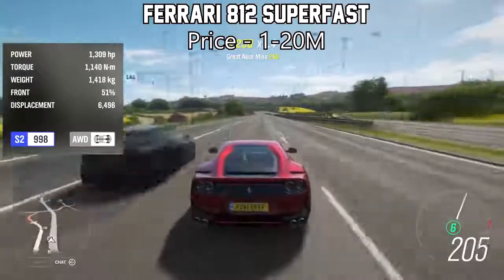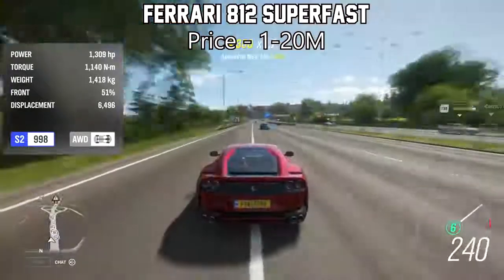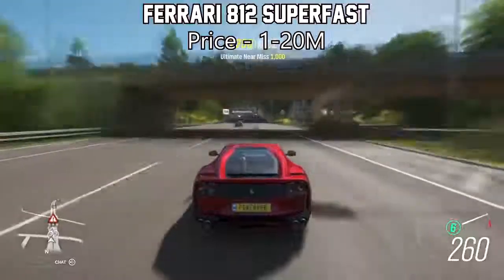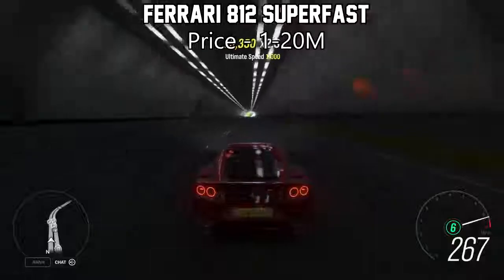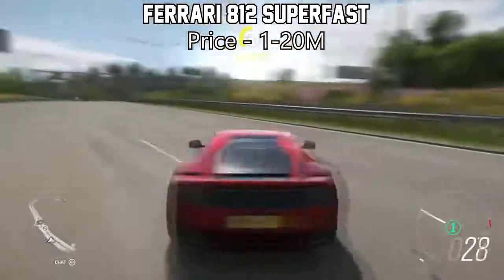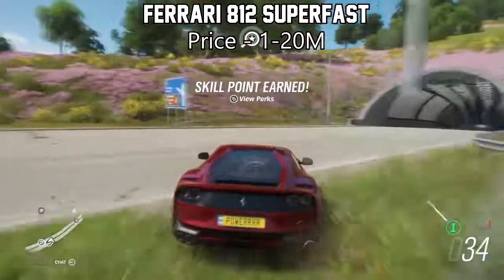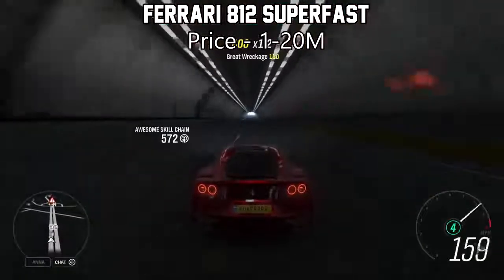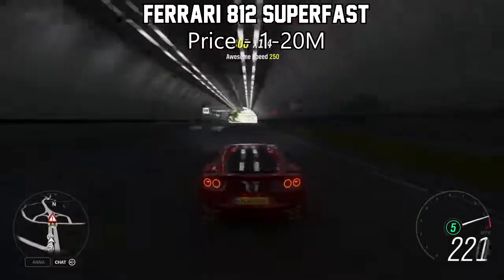Next on the list is the Ferrari 812 Superfast. This thing is a highly underrated car in this game, I think because it's so rare. You will very rarely find these on the auction house — they're not purchasable from the auto show — and it will set you back at least 20 million credits, or if you get lucky, a couple of million. Fully upgraded at well over 1,300 horsepower, it is well worth it for the acceleration. Not many people think about this car because they relate it to the California, the Ferrari FF, or the F12 Berlinetta, but this thing is in its own different league — so much faster than all of those other cars.